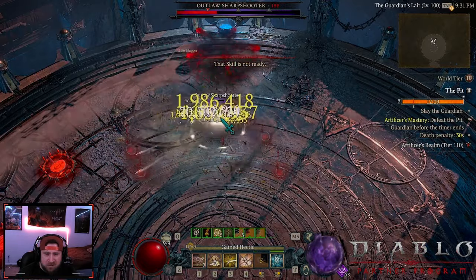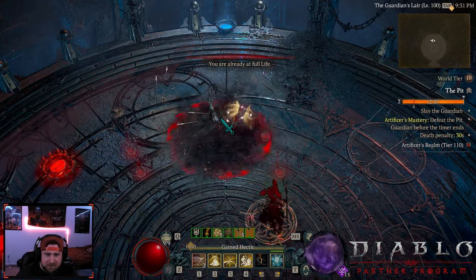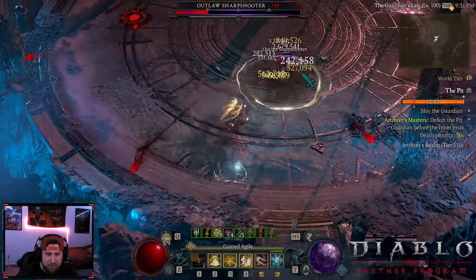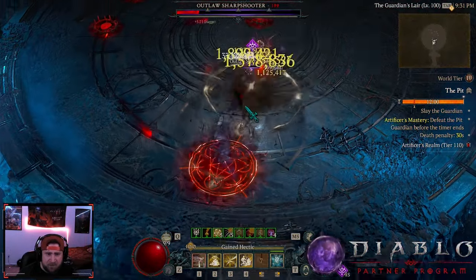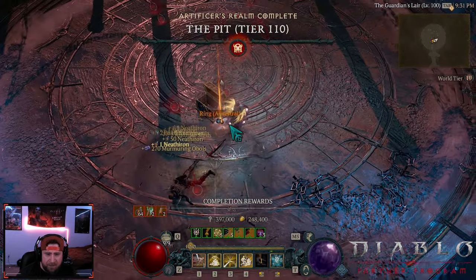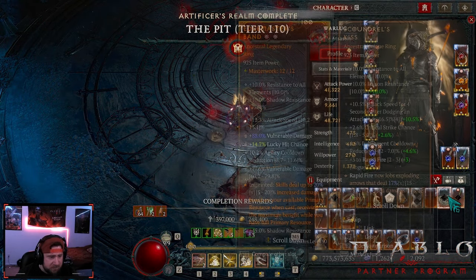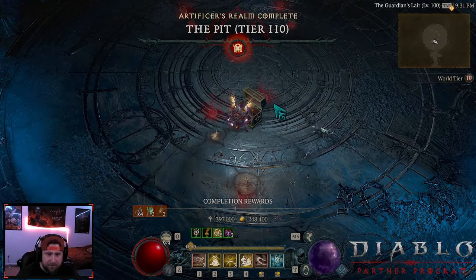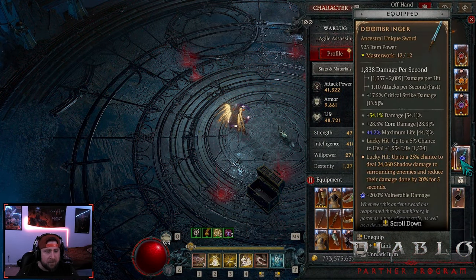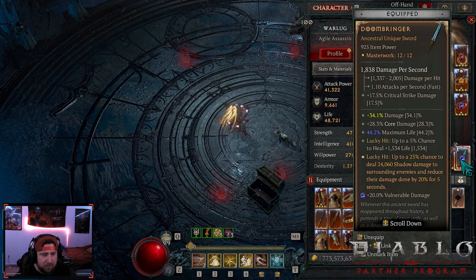I kind of wish the damage numbers would give us more ways to see certain things trigger or not — I think that would just be really cool. But yeah, still blasting man. We got a unique there — another Scoundrel's, not bad. Doom Bringer still very viable obviously.